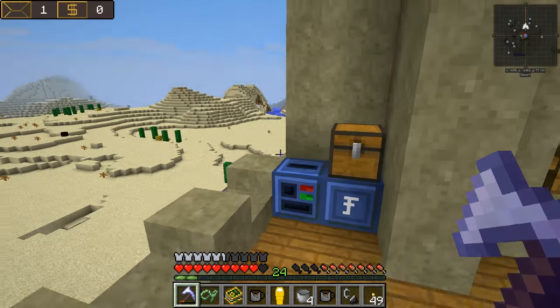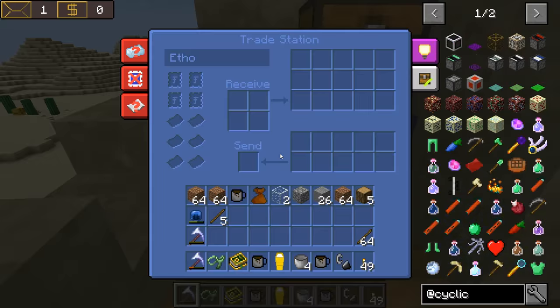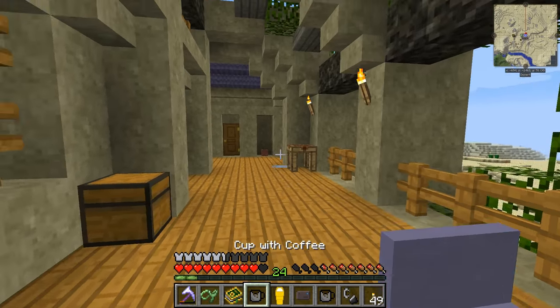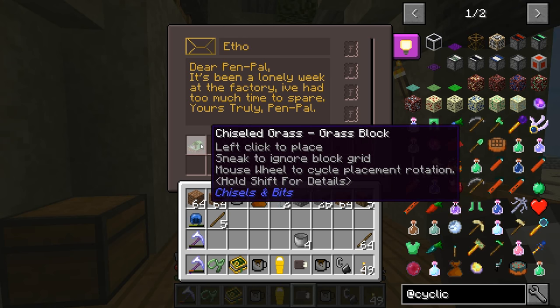In just a second here, though. But first, it looks like we have a message from our PenPal. So let's check our mail. From a scale. It says: Dear PenPal, it's been a lonely week at the factory. I've had too much time to spare. Yours truly, PenPal.